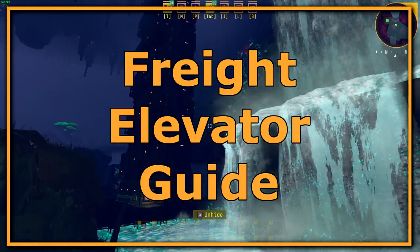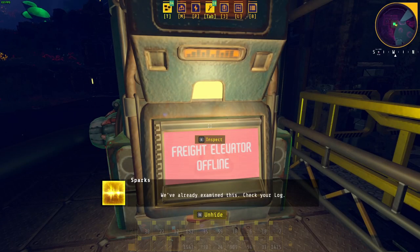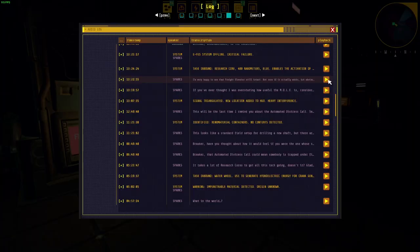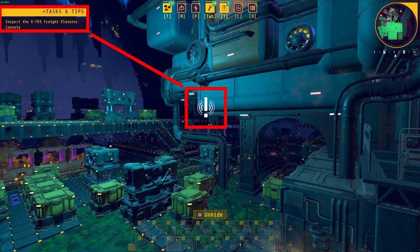If you reach the Freight Elevator, you may hear a voice line telling you to check the logs. The problem is, even if you do check the logs, it really doesn't help. This is just an error in the game. You simply need to level up Production Terminal Victor to Tier 7 and then you will get the waypoint activated to fix the Freight Elevator.